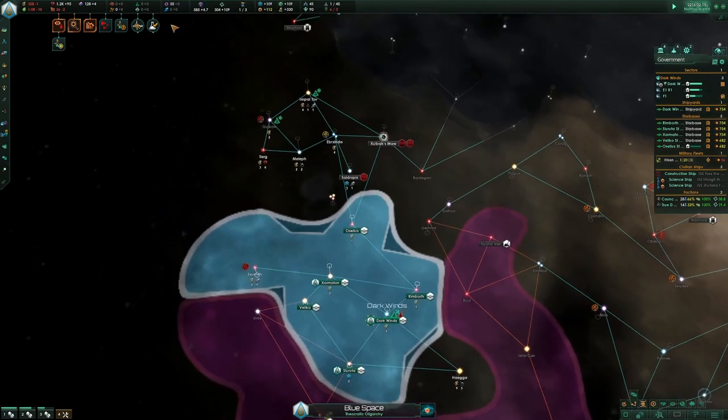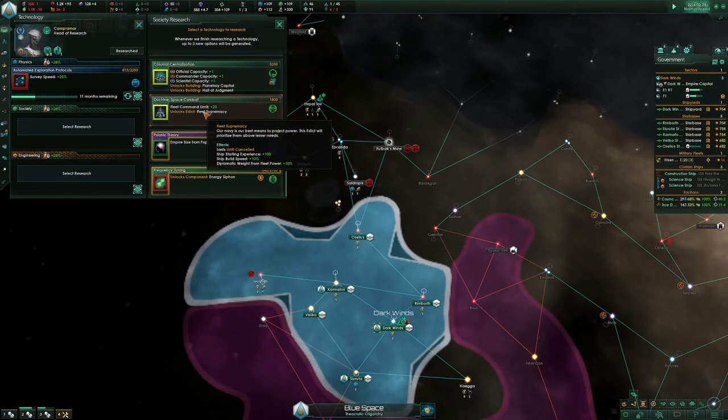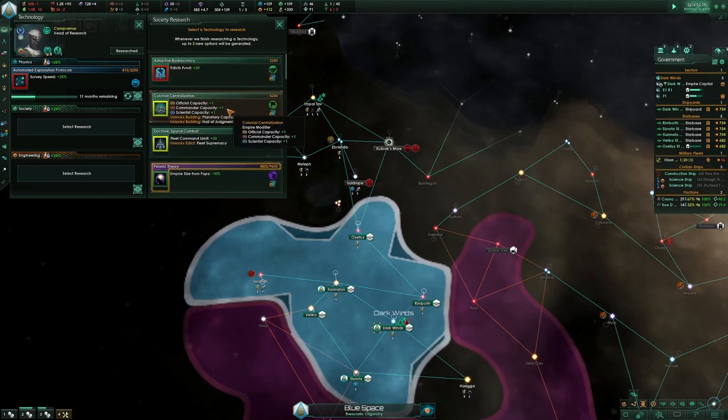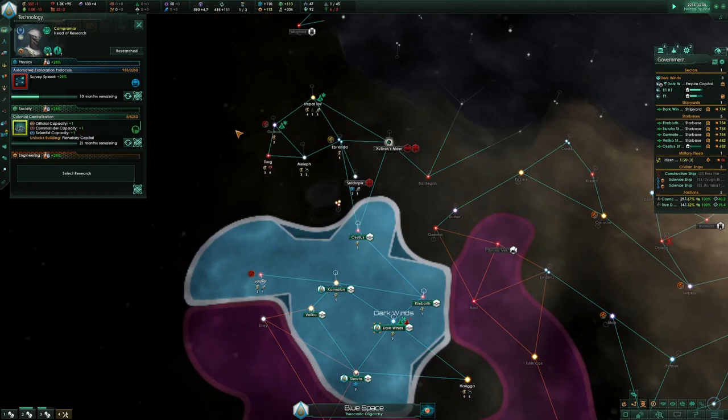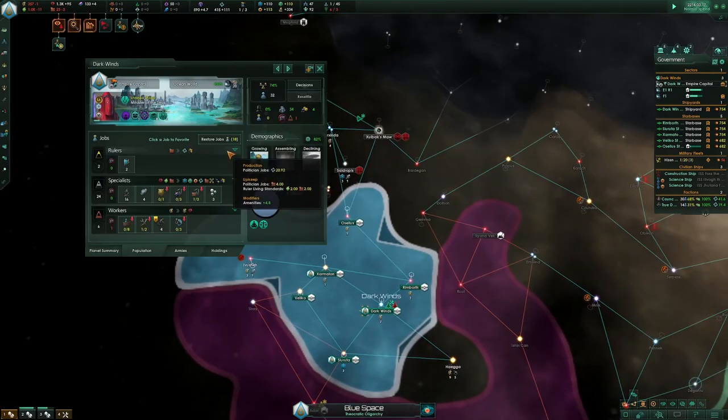I need to build the Interstellar Recruitment Office. Colonial Centralization is the most important tech other than disruptors, because it's required for side corps, and side corps produce a ton of amenities.